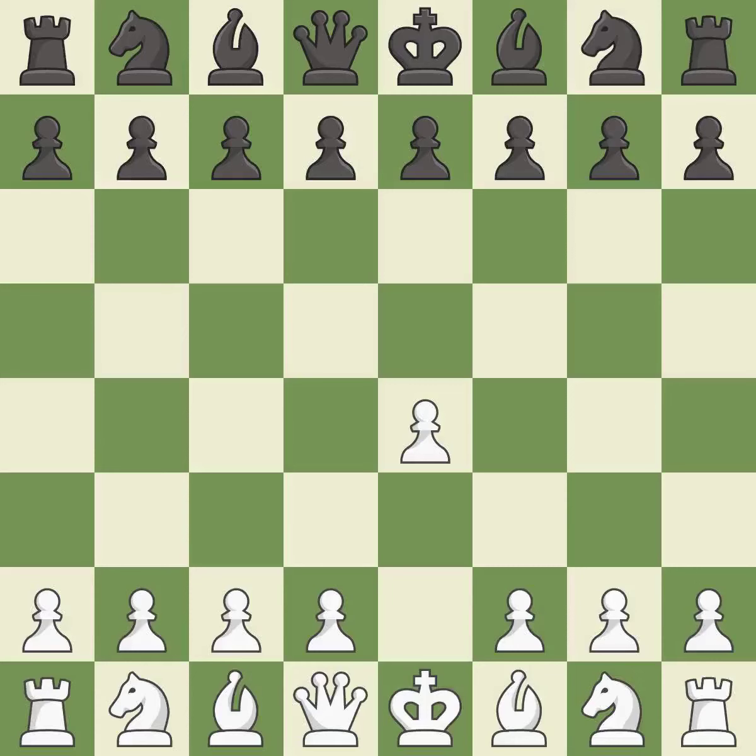Opening with the king's pawn controls the center and opens up the light-squared bishop and queen, often leading to sharp games. The Sicilian defense controls the d4 square with the c-pawn.